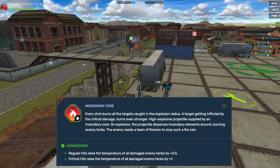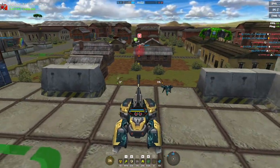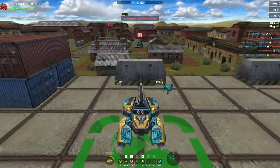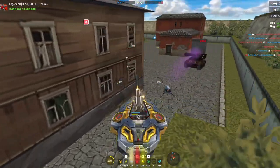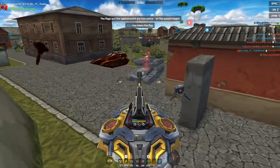This augment heats up the enemy tanks and can deal up to 5 ticks of fire damage on a regular shot and 10 ticks of fire damage on a crit. In my opinion, this is the best augment for Magnum right now. The extra damage is incredibly useful and it's really, really strong.